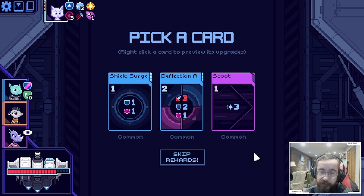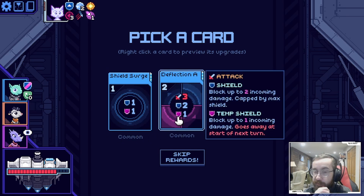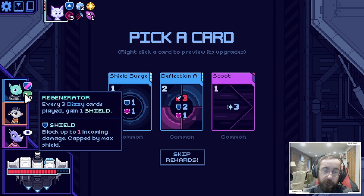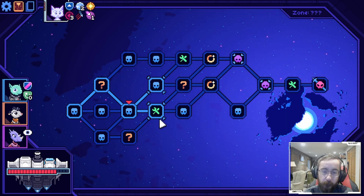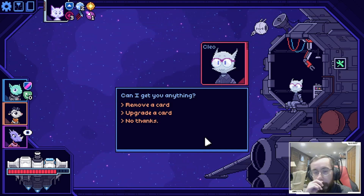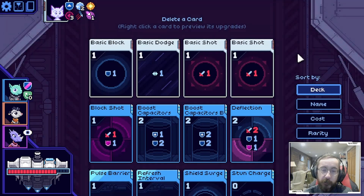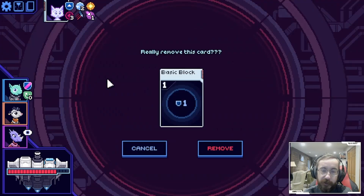We already have a deflection - the scoot is interesting but I don't think it's worth it. This is the most interesting because it gives us four total shields - we get the two plus the one temporary and then the extra temporary. Shield surge is also interesting but I think this is just a skip for us. We can remove a card here - I think removing a card would be helpful to make us more consistent. We don't really need the basic shots anymore, we don't need the block - we can get rid of that.